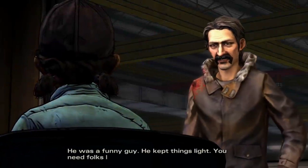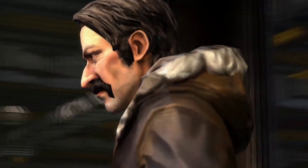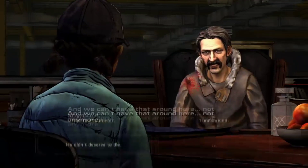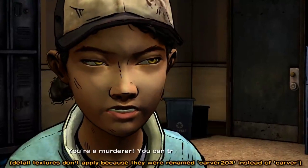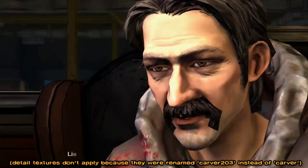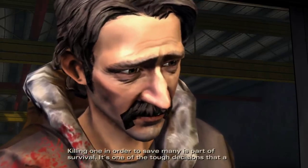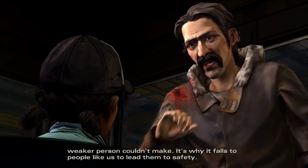Carver then delivers a monologue: 'He was a funny guy, he kept things light. You need folks like that — it's easy to let depression sink in during times like this. But he was weak of will and weak of character, and we can't have that around here. Not anymore. Not with what we got at stake. You have to be able to contribute.' Clementine calls him a murderer. Carver replies: 'It ain't murder. Reggie put us at risk with his incompetence. Killing one in order to save many is part of survival — it's one of the tough decisions that a weaker person couldn't make. It's why it falls to people like us to lead them to safety.'